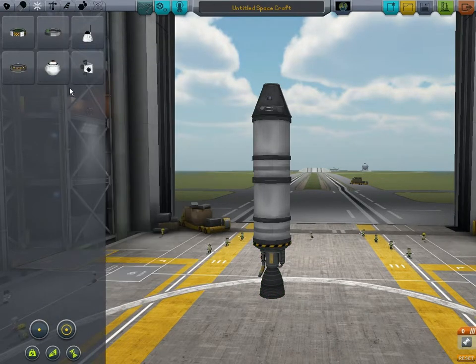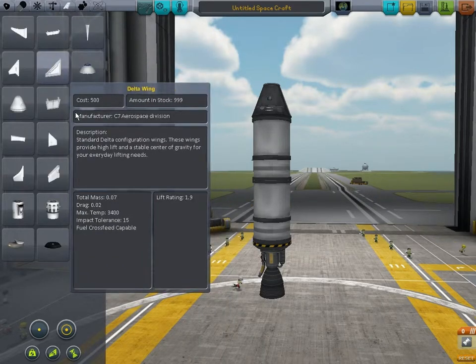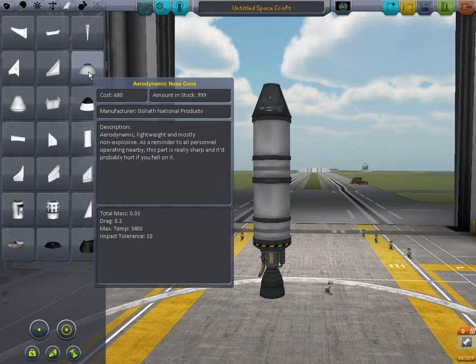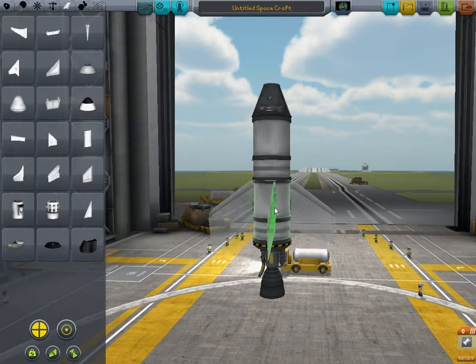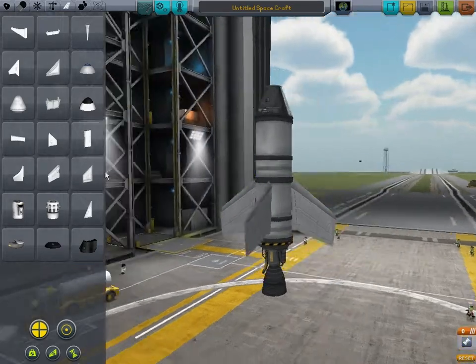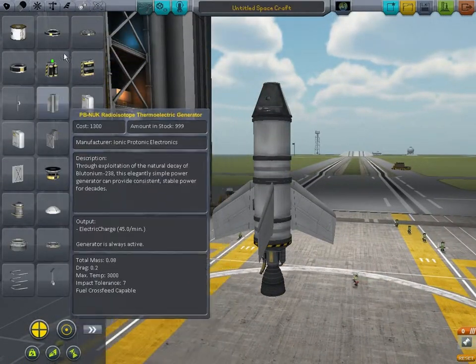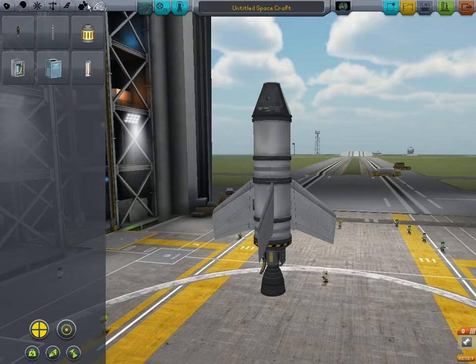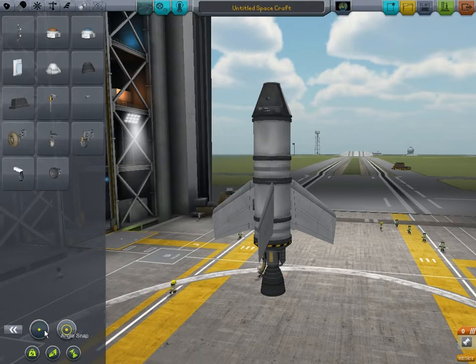I'm not planning to get it in space straight away. This is going to be quite a slow series. Let's put on some of these — let's put some symmetry into it. I need to find a parachute. Where are the parachutes? Docking port. I see symmetry, angle snap — whatever that one is.